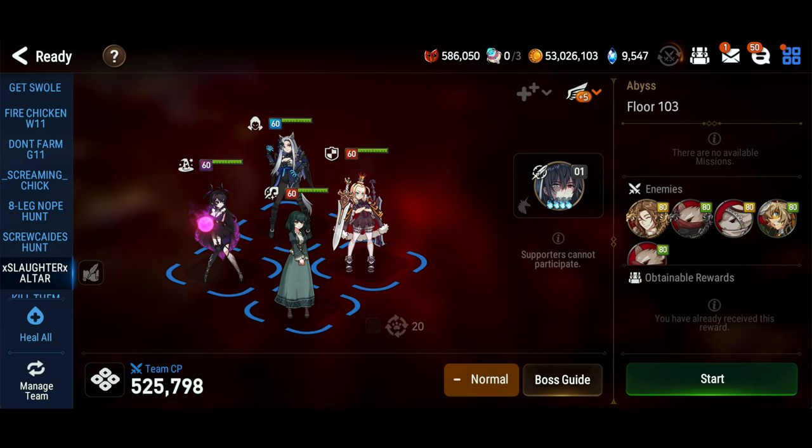This is the team I chose for this fight. What you need is an AoE restrict unit, an AoE DPS to help kill off the rats, and then some good damage cleansing and stripping for phase two, which is our Tenebria and Tamarin. I'll try to provide alternates for the units as we discuss each one.